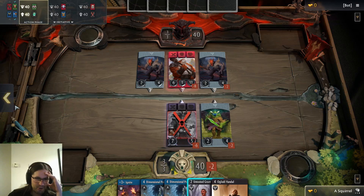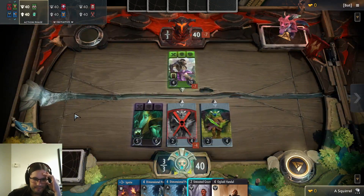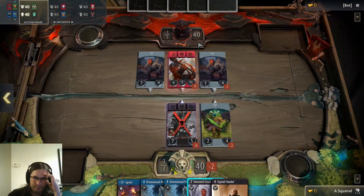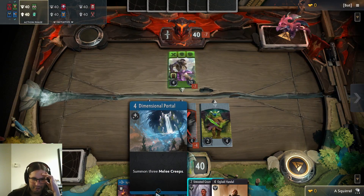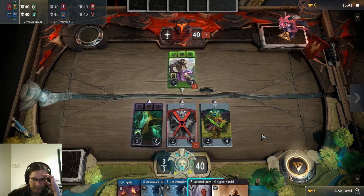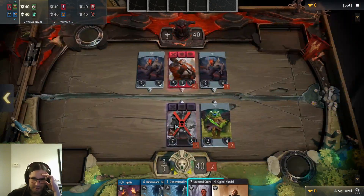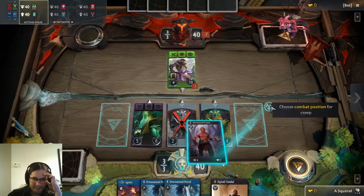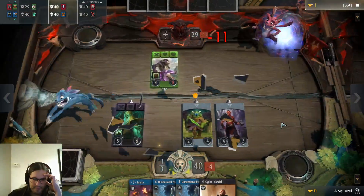Those black heroes are so large. I probably need to do something reasonably quickly, otherwise I'm going to get run over by beef. With this hand it looks fairly aggressive. This one makes 3 melee creeps, which I assume are these 2/4s, so I could spam a pile of them. I don't really want to play them in front of Sven where they'll die. I need blue heroes — in theory I can put them in that lane. Okay, we'll play an untested grunt. That seems fine.